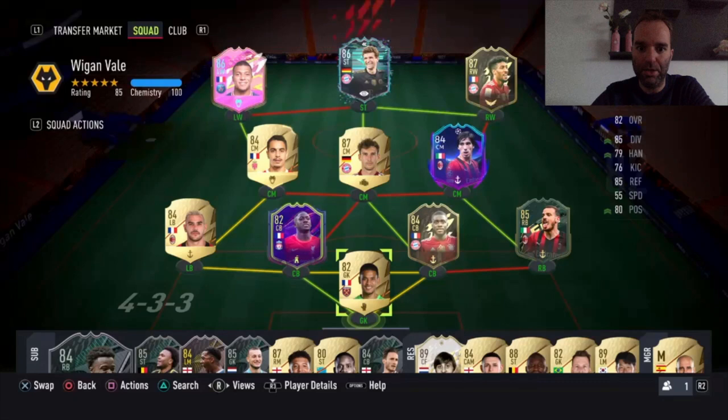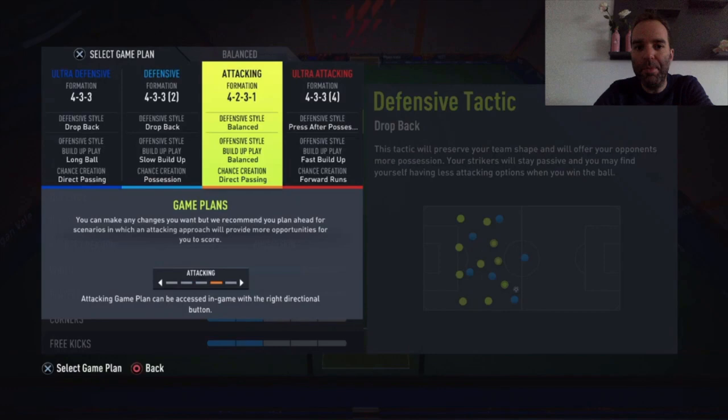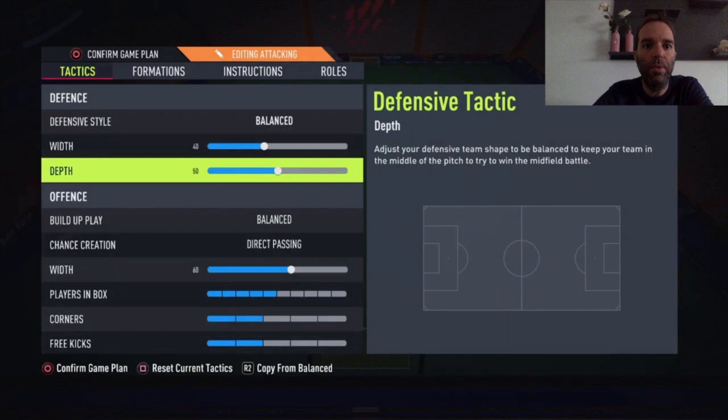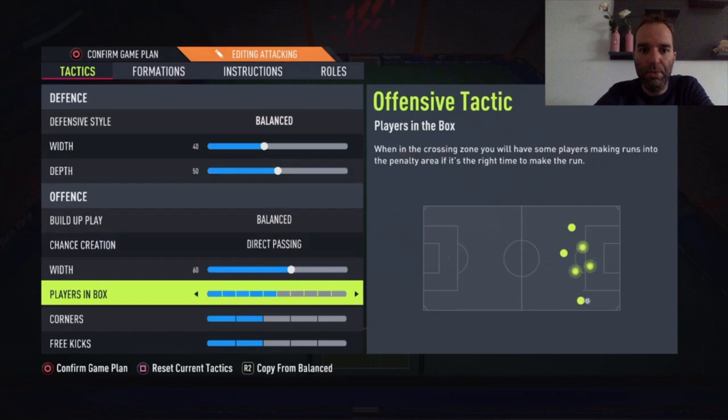So I'm going to show you all three in this video. We're going to the custom tactics for the first one: the 4-2-3-1 formation — this is the formation I start with in every game. Mbappé and Koeman are playing more like wingers, Benjero is my striker, Müller is the attacking midfielder, Tonali is the most defensive midfielder, and Goretzka is playing more like a box-to-box player. Four defenders are staying back so we're not too weak in defense. The tactics: defensive style is balanced, width 40, depth 50. Build-up play balanced, direct passing on chance creation. Width is 60, plays in the box 5 bars, corners and free kicks both 2 bars.